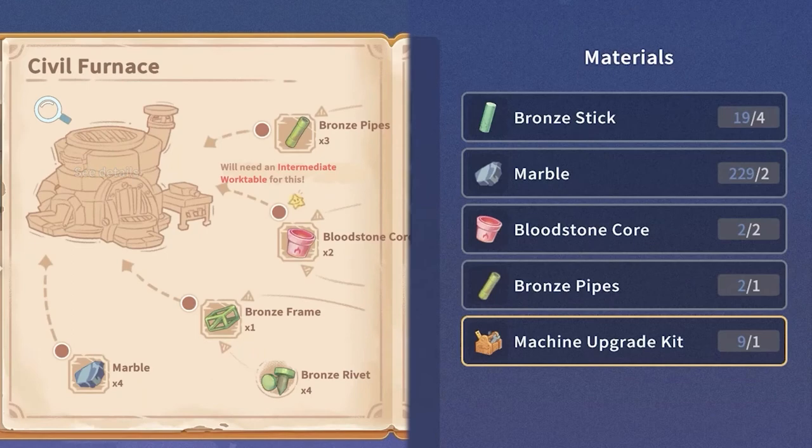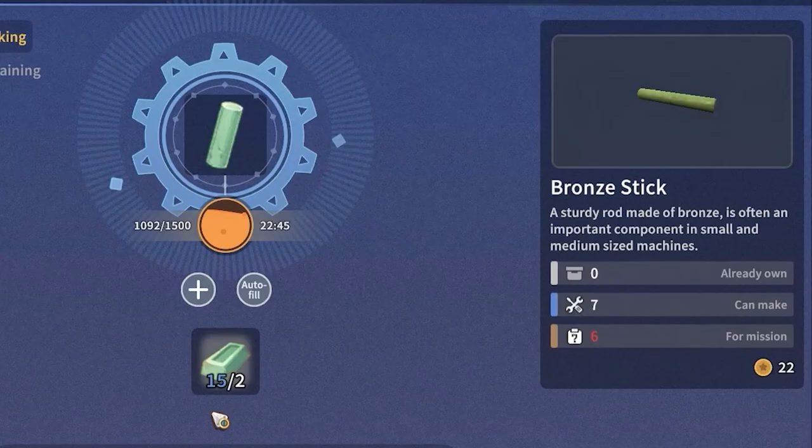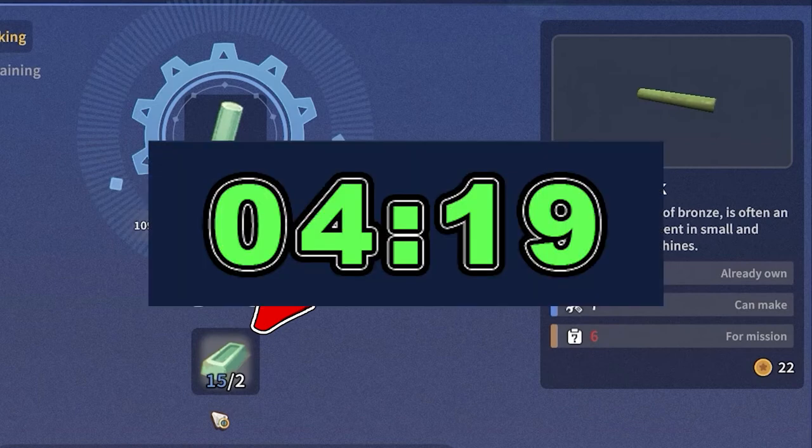In case you decided to upgrade the furnace instead, you will also need a bronze stick. To obtain it, interact with a processor and you will find a recipe that requires 2 bronze bars to produce 1 bronze stick. For the bronze bars needed, refer to the earlier section of this video.